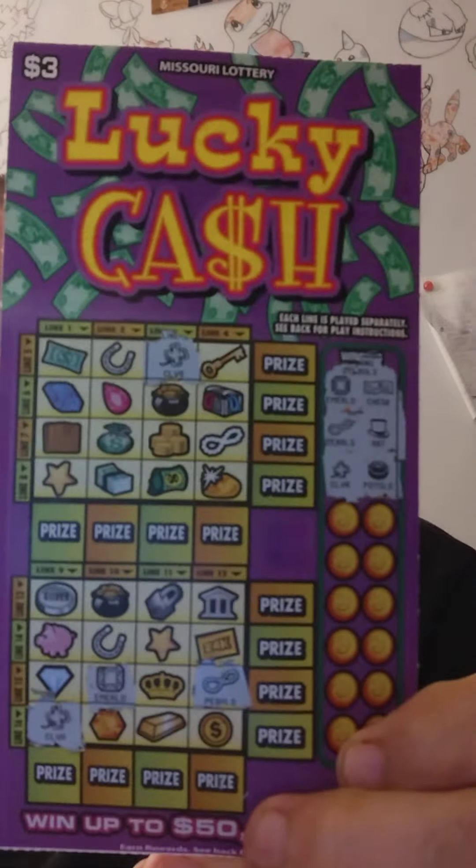Then we got pearls. Let's see if we got any pearls. Oh yep, we got some pearls. And then our next one is a hat. Do we have a hat somewhere? No. Holy crap, this one's definitely a loser. Then we got a clover — we do have a clover on both of them, the top and the bottom.